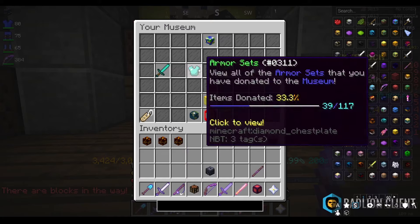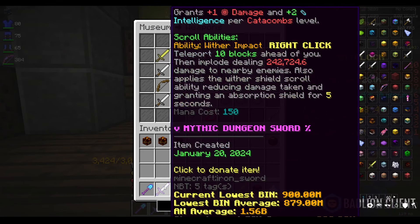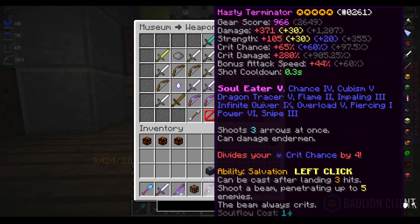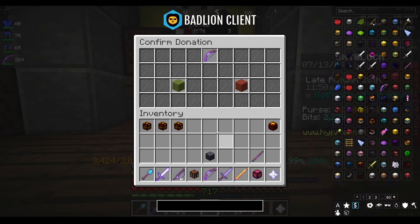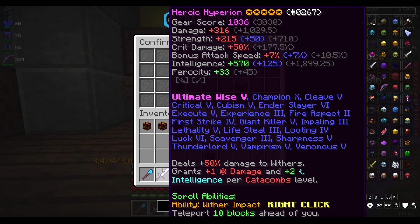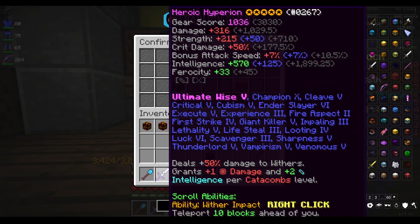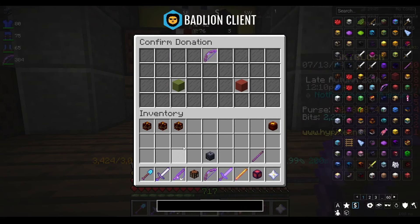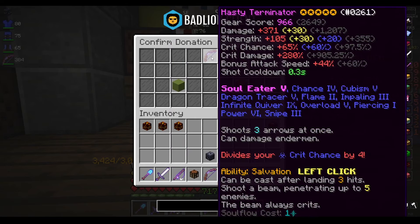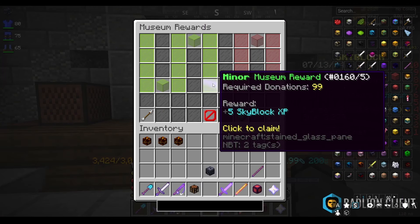I don't mind soulbinding my terminator. I don't think I would soulbind my Hype just because it's worth like 1.8 billion, but the terminator is only worth like 700 mil — it's not the end of the world. I know you probably saw like five videos ago where I was working on mining and traded it for a mining setup, but that's not going to happen again with the term. I also need it for Kuudra so I'm not getting rid of that either.